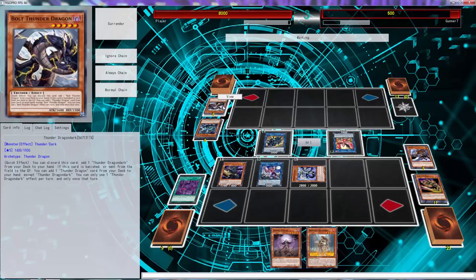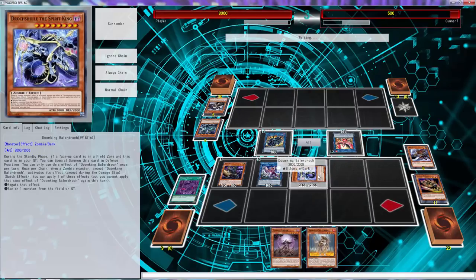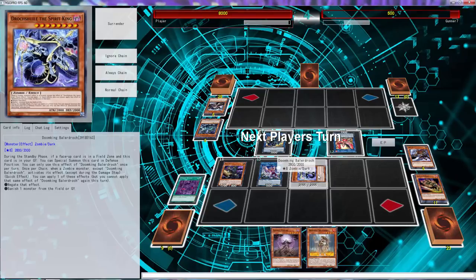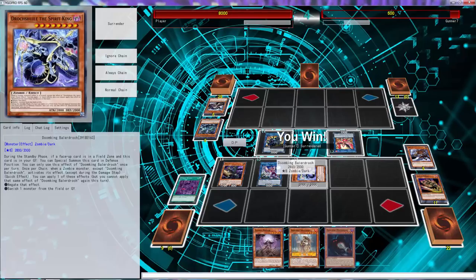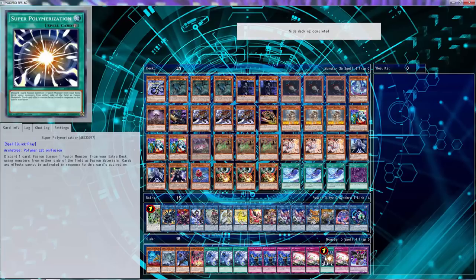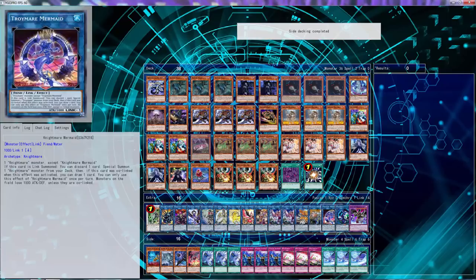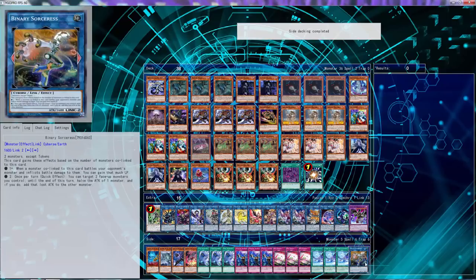Like I said, game one was definitely his and he threw it away — that is 100% what happened. I did not deserve to win game one. He definitely could have made a Colossus, Link Caribou, and gone from there. Please don't quit. He's playing through it, and I really don't know what the last two cards are, so we'll take out Binary Sorceress.